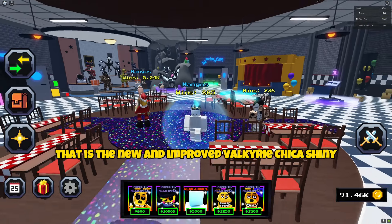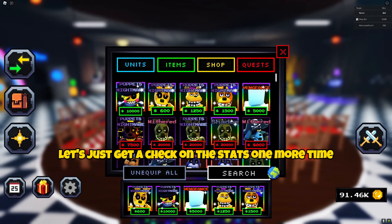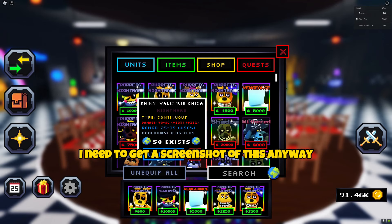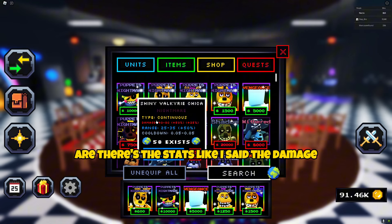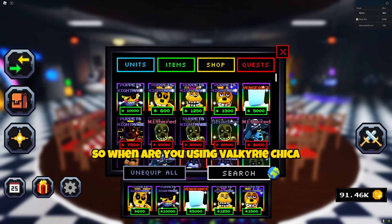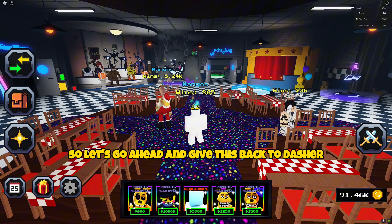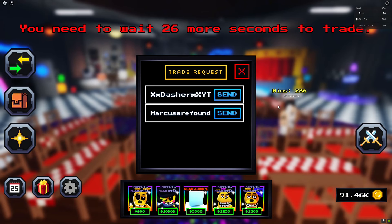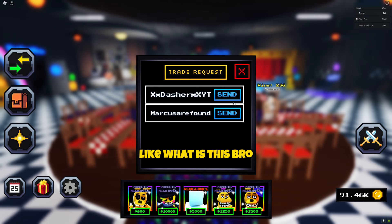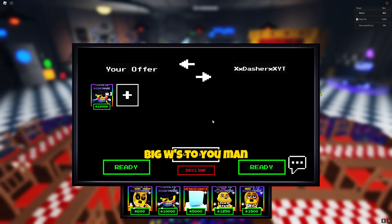Alright guys, there you have it — that is the new and improved Valkyrie Chica Shiny. Let's just get a check on the stats one more time. There are the stats. Like I said, the damage wasn't buffed or anything — it was just placement. When you're using Valkyrie Chica, you can now place four, and that's just an extra 7k DPS on your team. So let's go ahead and give this back to Dasher. I'll have to wait 26 more seconds to trade. Thank you, Dasher, for letting me use this for a video — big W's to you, man.